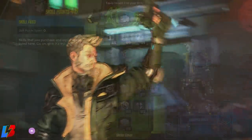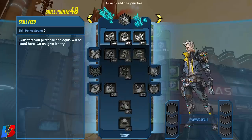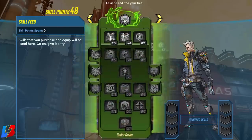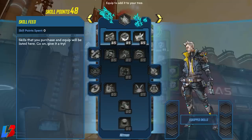For Sane we have 48 points to distribute across three different skill trees: Undercover, Double Agent, and Hitman. One of the advantages Sane has over everybody else is that he's able to use two skills while sacrificing his grenades — but with this build, you're not going to be missing out on those grenades, trust me.